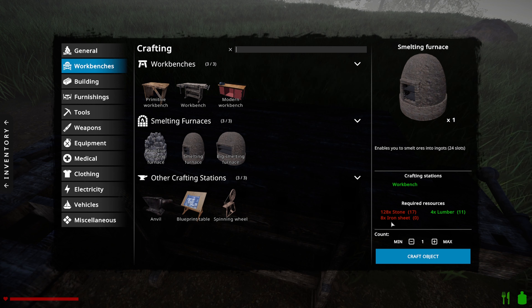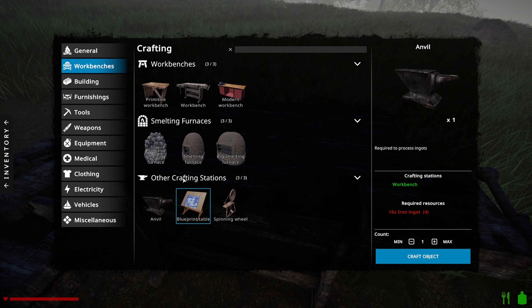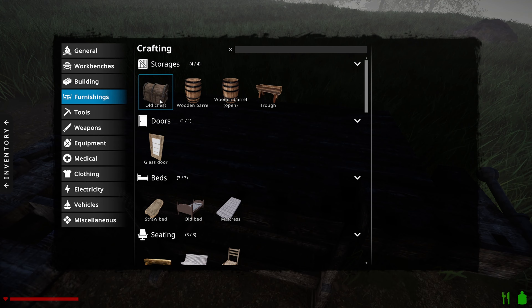The anvil needs 128 stone and iron sheets. We need the anvil for the iron sheets. But I might continue on for a bit - I'll make some storage and start leveling this out.